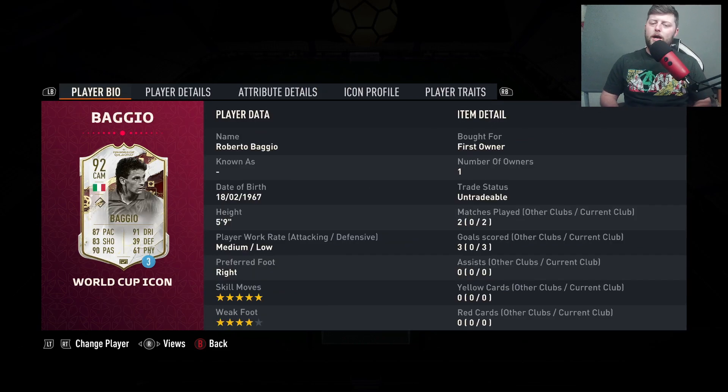Next up is Baggio — another World Cup card, and the only two World Cup cards to feature in this episode of Best Value Icons. It's a 5-star, 4-star card, and very similar to his Prime. We do see that with a lot of the World Cups — it is almost an in-form version. He still has the 5-4 on the 93 version, but he is 110,000 coins cheaper currently as of making this video.